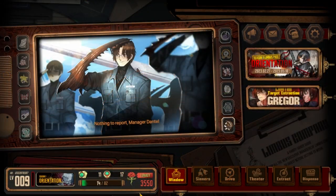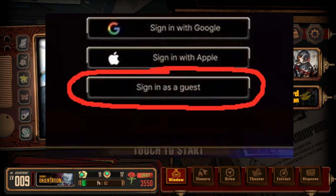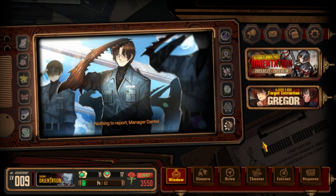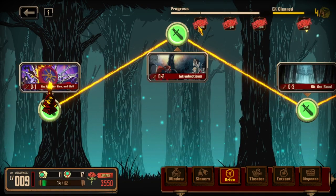And here's how you do it. Play Limbus Company on mobile, log in as guest, then finish or skip the tutorial, then go to the Drive, then choose Prologue and make sure that you have claimed all the lunacy from the tutorial.